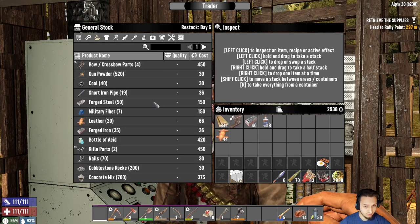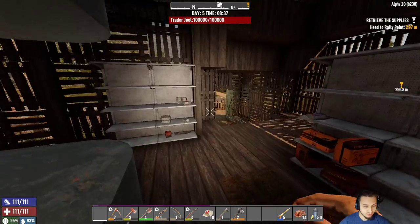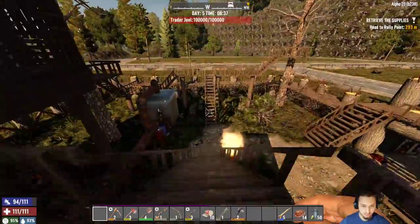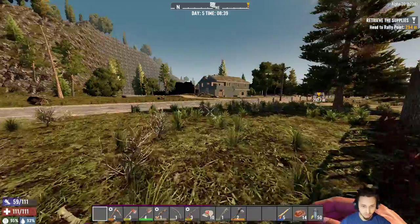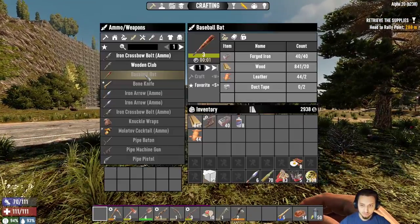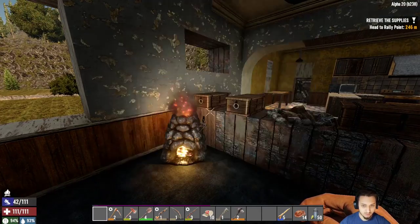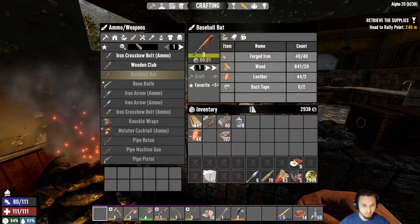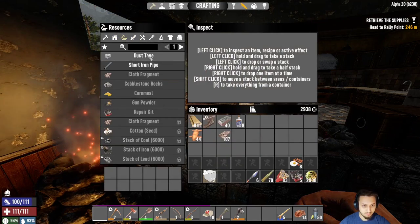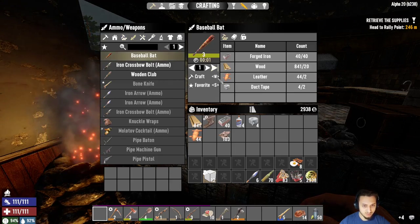Anything else worthwhile in here? I thought about getting these bow parts so we can make ourselves a better bow, but we have to get the skill points up for that first. I head back to base — we just need to make the duct tape. Alright, we're back. We just have to grab the cloth, make some duct tape, make 4. And then we can make the baseball bat. Sweet.